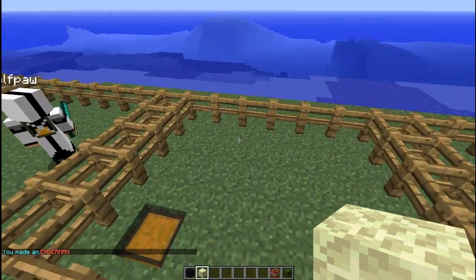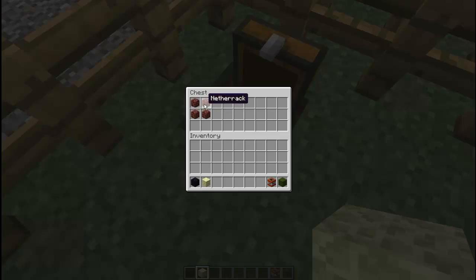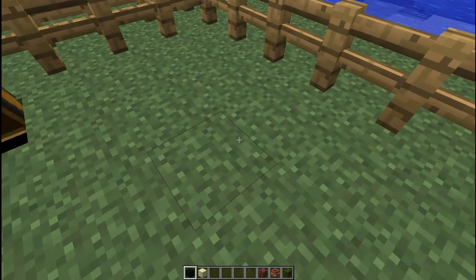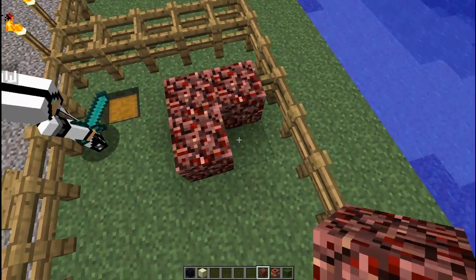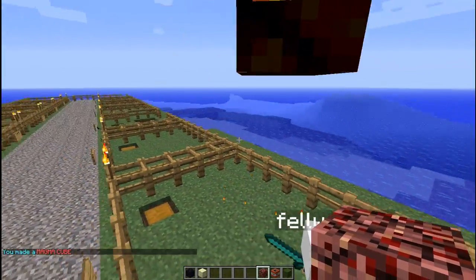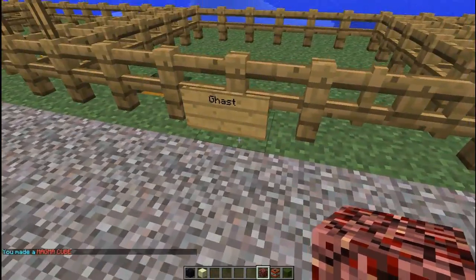And then we have the fire slime. This is created with 4 netherrack placed on the ground like such — 1, 2, 3, and then 4. And then it creates a fire slime, which I am surprised they got correct the first time.